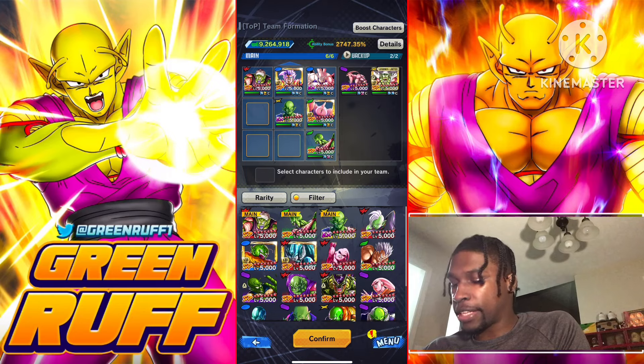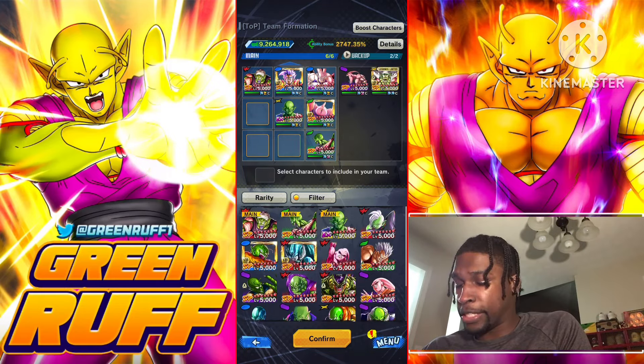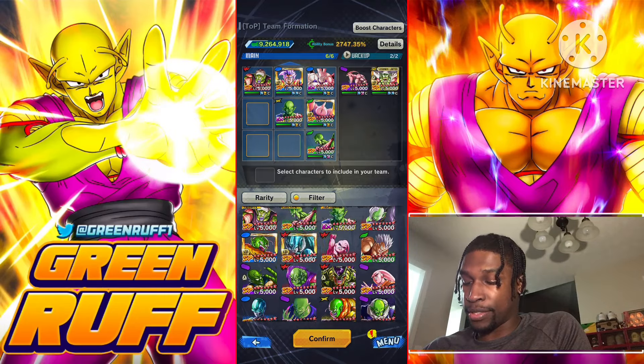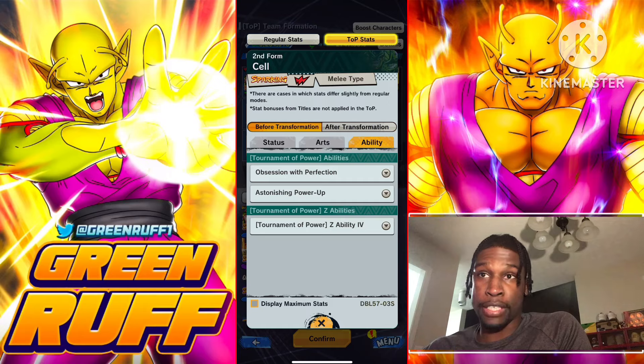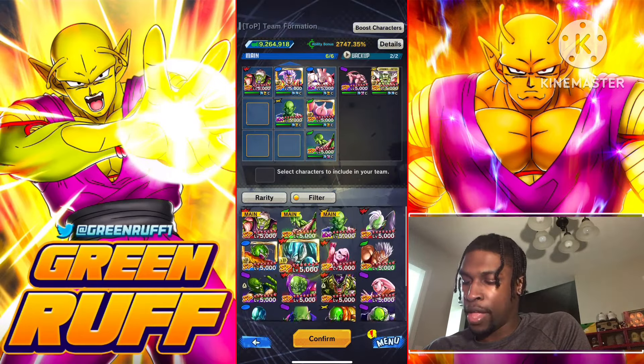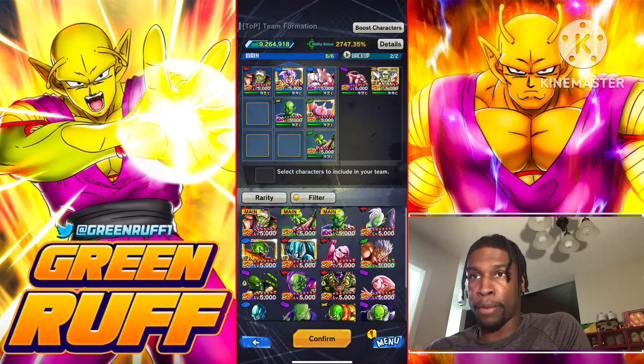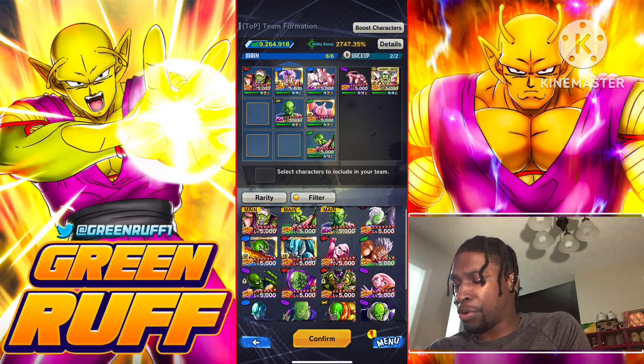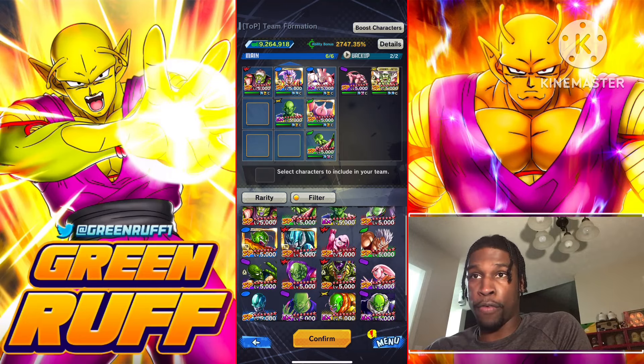Next we've got Red Piccolo Jr — I call him PJ. If you want to replace him, I recommend Zenkai Metal Cooler and Zenkai Transforming Cell as really good reds. I recommend Zenkai Cooler over Cell because Cell isn't really in a lot of banners. Those two are the top reds — both are in S-tier.